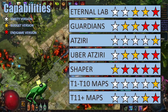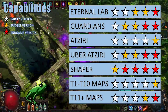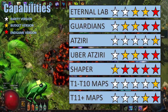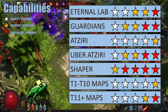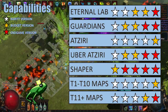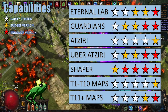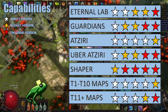As for the Shaper, I really wouldn't attempt it with anything other than the endgame version. While I was able to complete it with the five-link budget setup, it was extremely harrowing and probably wasn't worth the risk — you will probably fail one out of every two runs. As for tier 1 to tier 10 white and yellow maps, the rarity version is more than capable of handling them, as is the budget and endgame version. Once we get to tier 11+ maps, we'll start transferring out of the rarity version into at least the budget version.